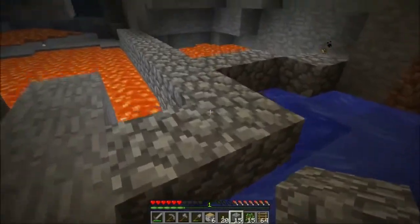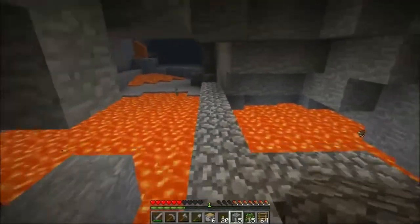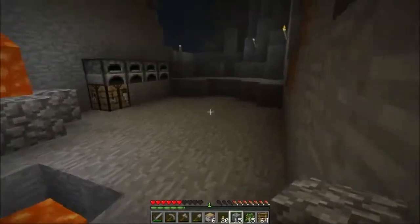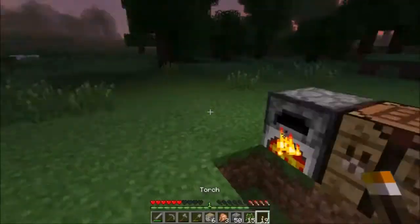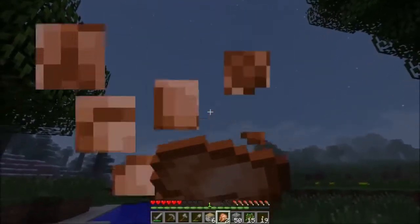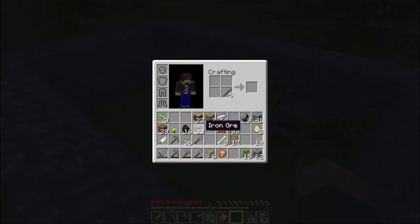I don't see any mobs. Luckily the lava is lighting this up sufficiently, so I don't have to worry too much about that. I'm blocking this off so the water doesn't push us into the lava. Some more iron — this is a good amount of iron for the first dig down.